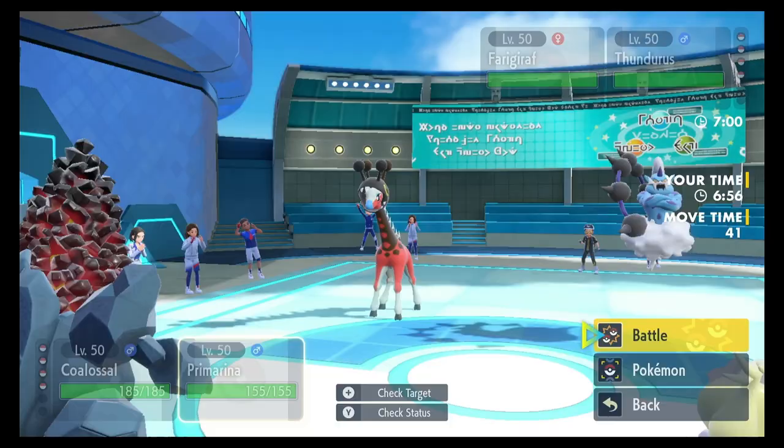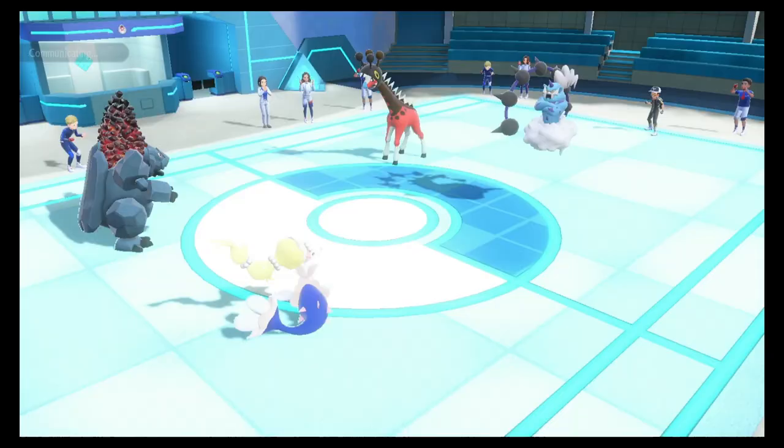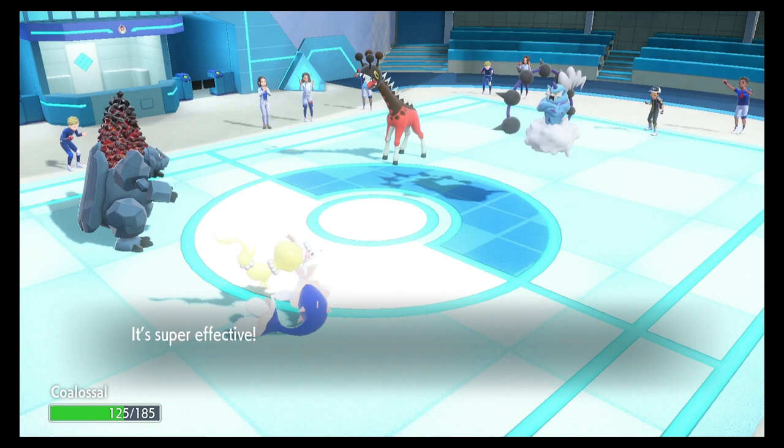Going for Heat Wave — only regular effective, that's fine. I'm going to be plus two Special Attack, plus six Speed. We're going to do this. Eerie Impulse on Prim — perfect, target her, she ain't targeting you. Colossal Steam Engine activates, Speed rose drastically. Weakness Policy activates, Special Attack rose sharply. Here we go. Heat Wave comes out — not even a KO on both targets.